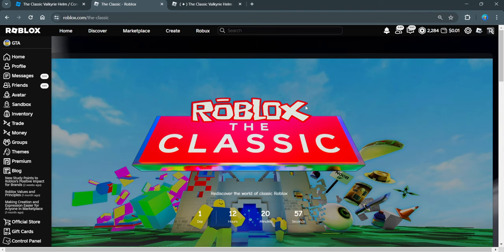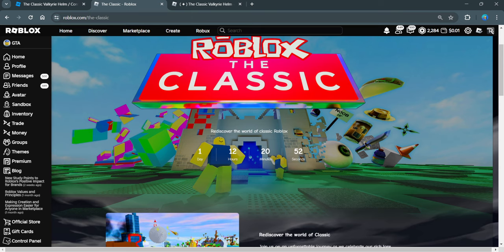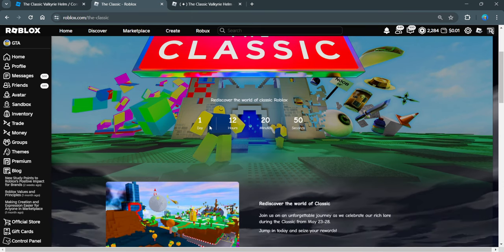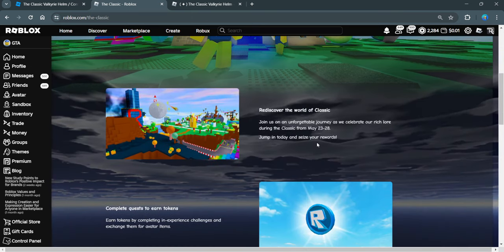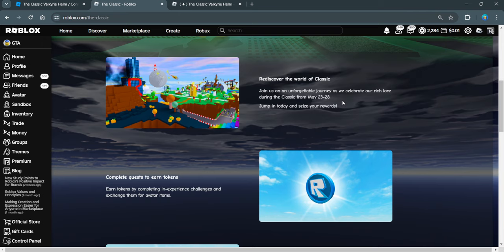A few days back, people were leaking the Roblox Classic, and now we have a webpage which reveals that in about a day and a half, we're going to get the Classic event. You can see here — 'Rediscover the world of the Classic.' It'll last 5 days, May 23rd to May 28th, starting at 11am PST.